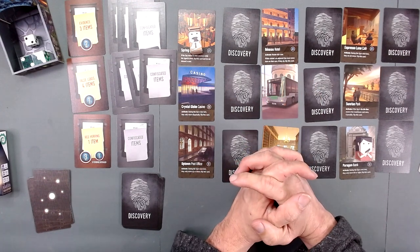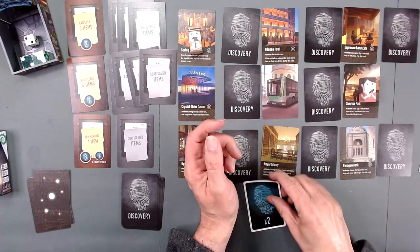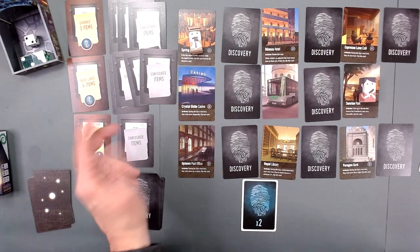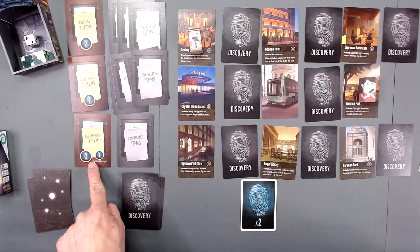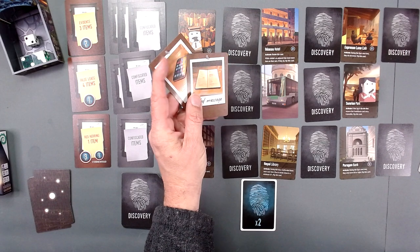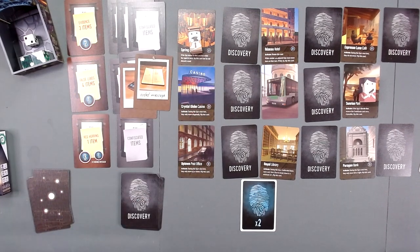We move first. We'll move to Sunrise Park and I like that right off the bat. The first thing we're going to get is we'll be able to look at two clues, because we have two points: one point, two points, and three or one. So we're going to look at these two first. We have the phone and coded message.